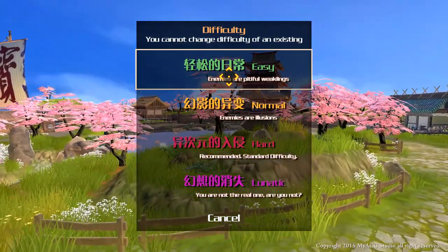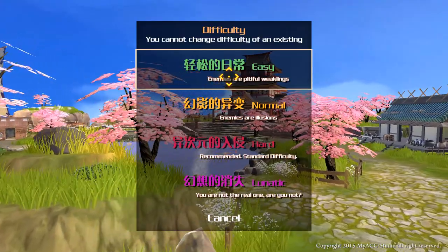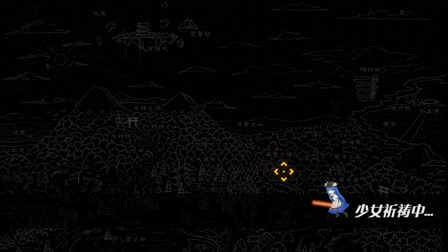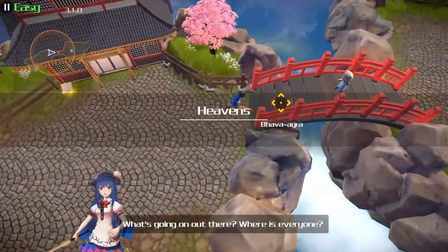Alright, Disappearing of Gensokyo, easy mode, new game, no DLC, run by Capellan. This is Disappearing of Gensokyo — it's a fangame based off the Touhou Project series of Japanese bullet hell shooters starring girls in frilly dresses and funny hats. Whereas those are top-down scrolling vertical bullet hell shooters, this is kind of a twin-stick shooter ARPG deal.